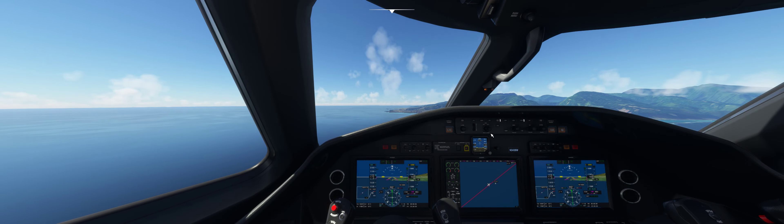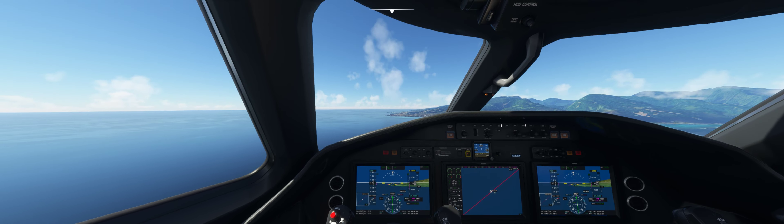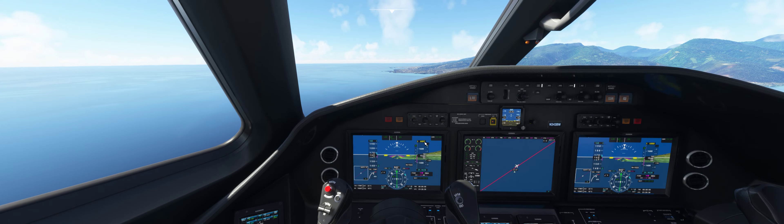That looks great. Slow us down. Approach speed 139. I'm still looking for the airport — oh, there it is! There it is. Okay, we're aligned. We're good. And we're on the glide slope. 139.